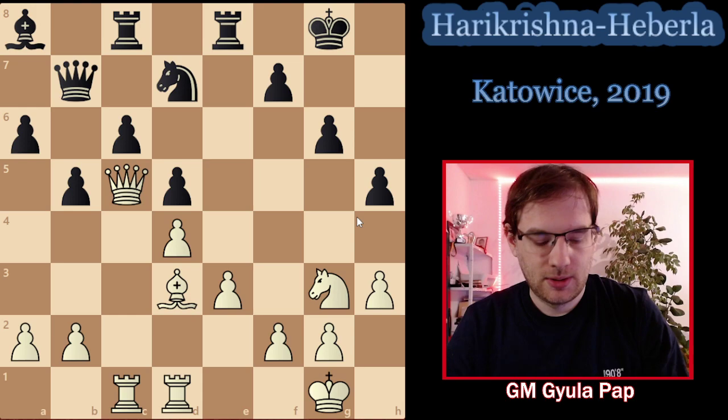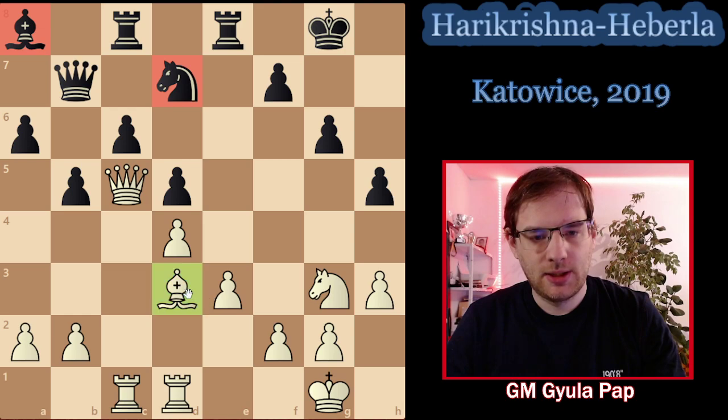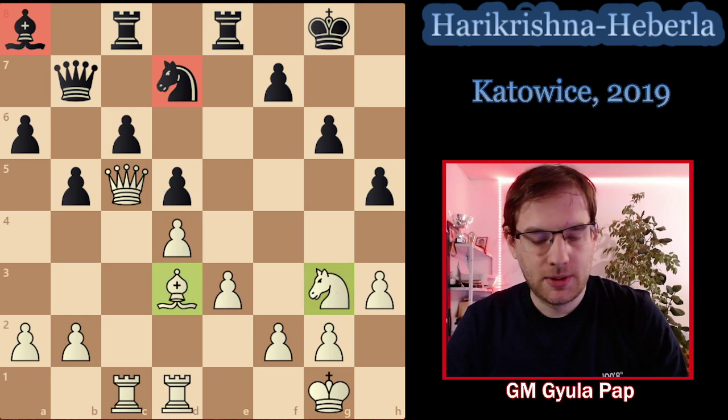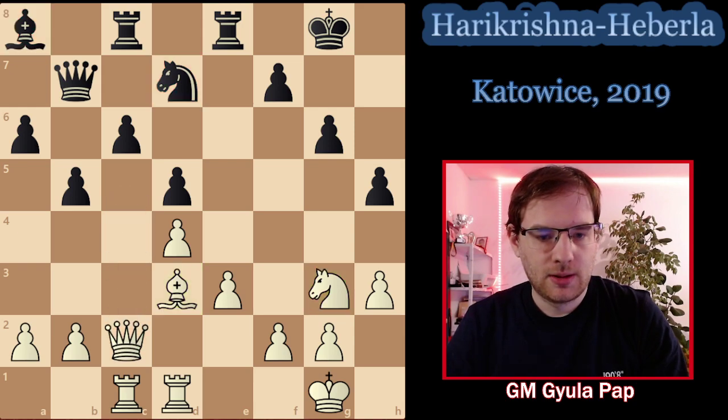After Rc8, the knight is simply there — Nb3, then h5. Now Nc5 is a concrete idea from Harikrishna, well calculated. Ne2 was also great — the idea would be to play Nf4, and having a d4 pawn is not a problem at all: d4 is actually a strong pawn blockading c6, and the doubled f-pawns are rather good because with f5 we can target the weak g6 square. But Nc5 was played, trading, then Ne7.